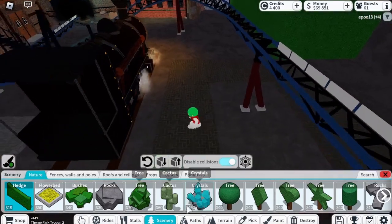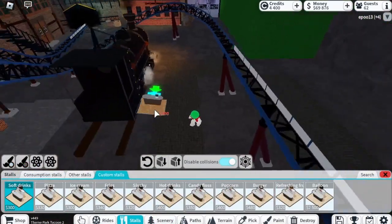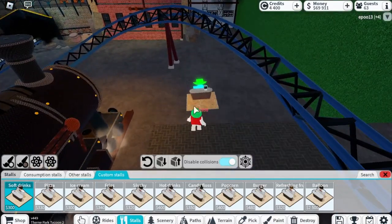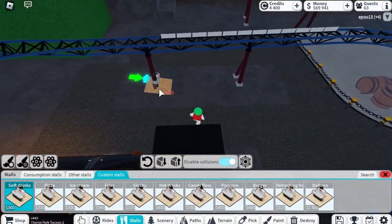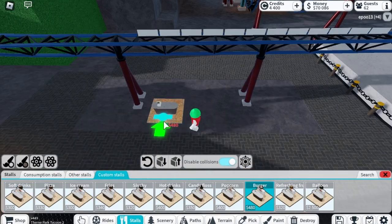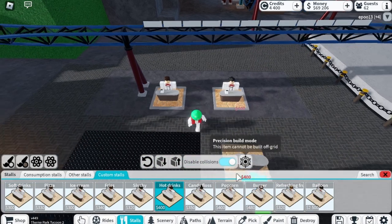My plan for today was to build a really nice custom food store. I was going to build it down here but now I've realised there's not much room, so I think I'm going to build it in here. The question is what to go for — I'm thinking a burger and a hot drinks.